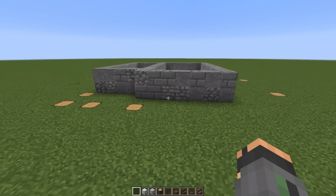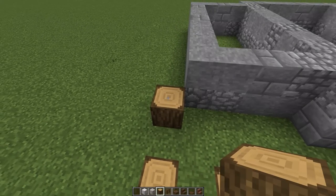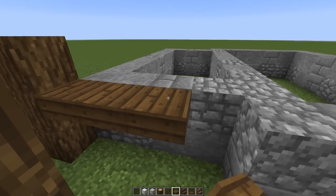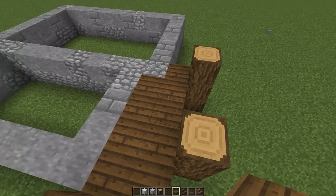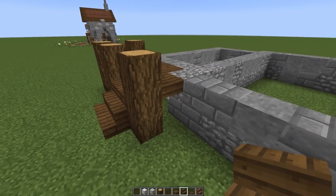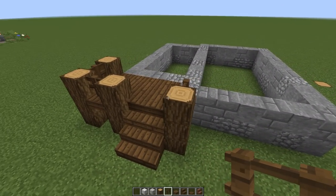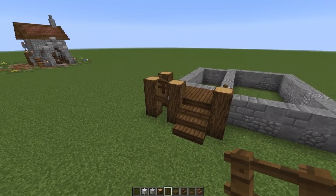Now let's work on the doorway entrance. Going with oak logs, up by one, two, three — spacing of one, then one-two-three again, then a space of two. Grab some spruce slabs going all the way around, then stairs going down on both ends. Extending and adding some fence around the edges so nobody falls down, then we'll add a small overhang roof later.